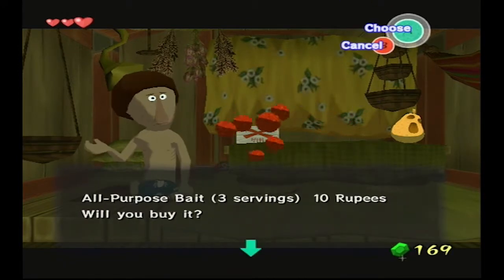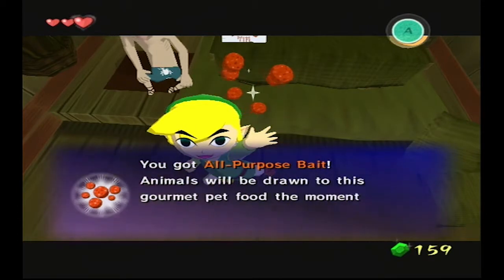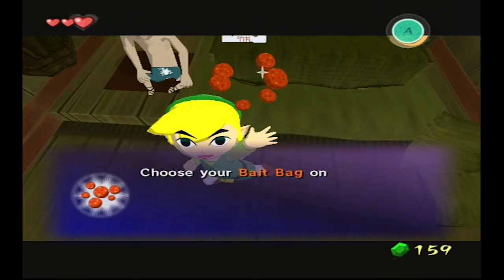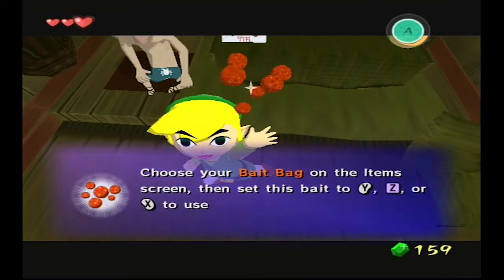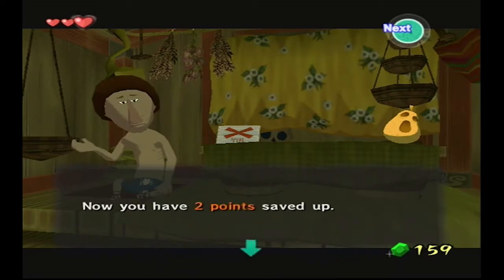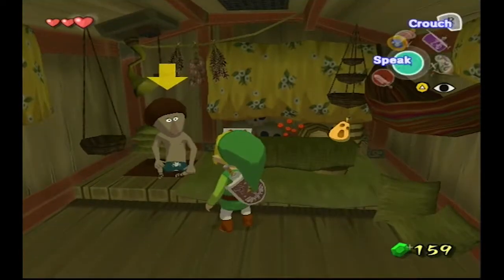Now I want to buy some all-purpose bait here. What this allows you to do is just call animals to you and have animals do things. I think that's it.